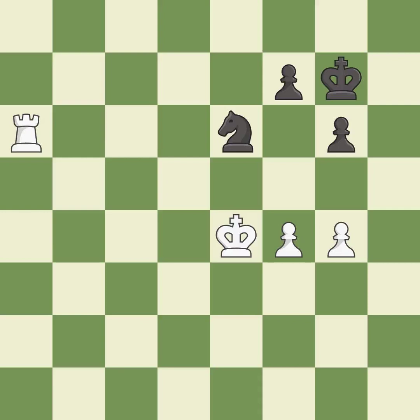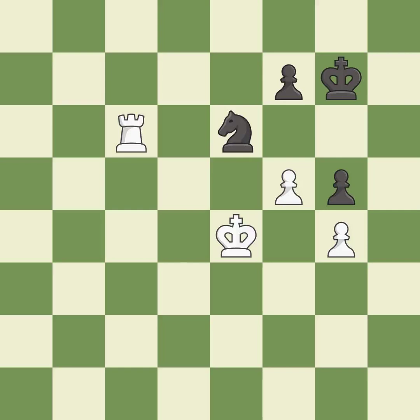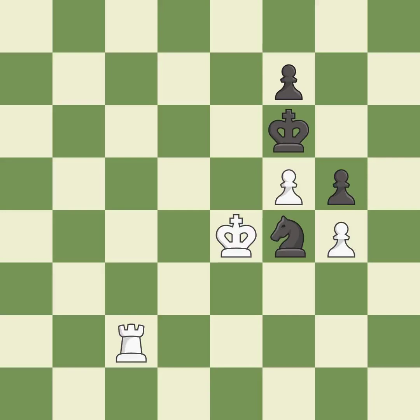This threatens to fork pieces — it is good. That's an unfortunate error — it is a mistake. This is the strongest option — it is best. This kicks an opposing knight — it is best. This takes an outpost, an active square where the knight cannot be kicked out by a pawn — it is good. Only one move worked there, and this wasn't it — it is a mistake. One of the best moves — it is excellent. Right on target — it is best.